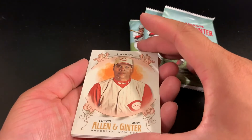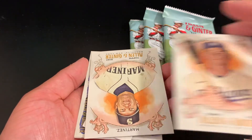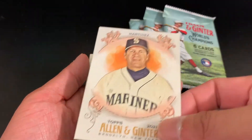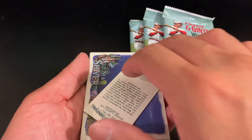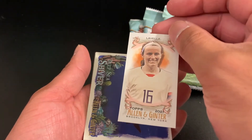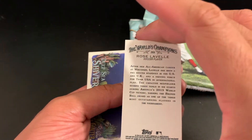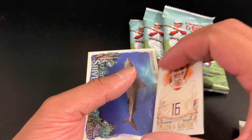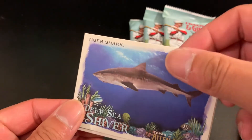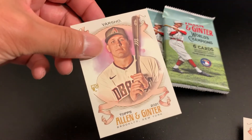Larkin. Smith. Martinez. Mini card is Lavelle — she is a soccer player, Rose Lavelle. Got a Tigershark. And Varsho.